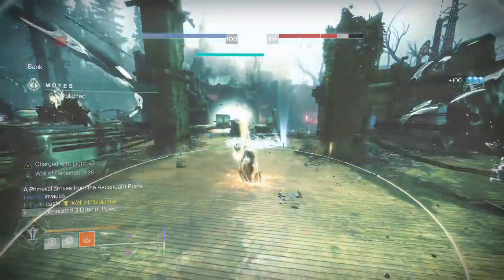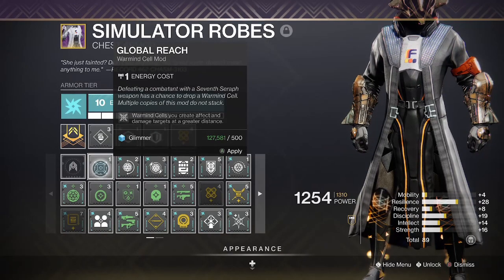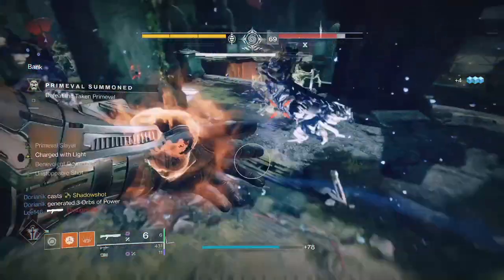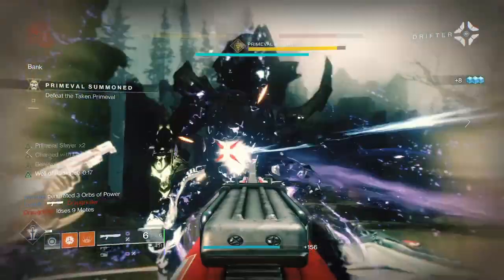You could enhance this build further with a Warmind Cell build, utilising the CQC-12 shotgun and Global Reach to really dominate rooms. Even a triple shotgun build with Heritage, the CQC-12, and Tractor Cannon would be a totally viable loadout.